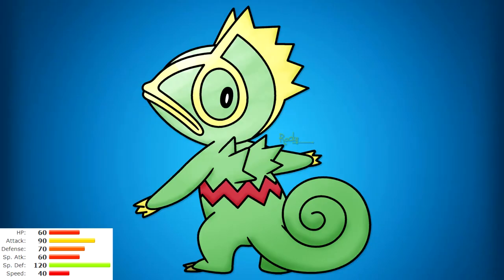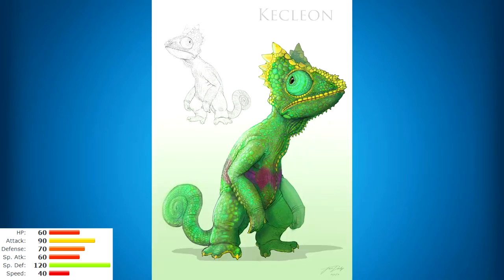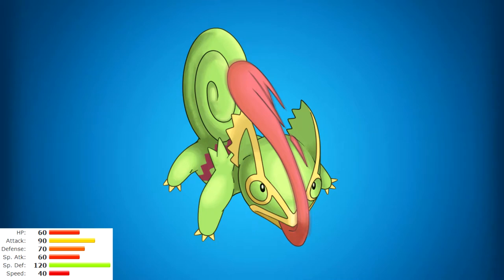Number 6: Kecleon at lucky number six might seem like a strange choice, but his ability Color Change is absolutely amazing. He can set up Stealth Rocks, use Drain Punch, Shadow Sneak, and he'll always get Same Type Attack Bonus because of Color Change. If you can predict what your opponent is going to do and change to a type that's immune to their move, you can really cause a lot of trouble. His Special Defense stat is also through the roof.